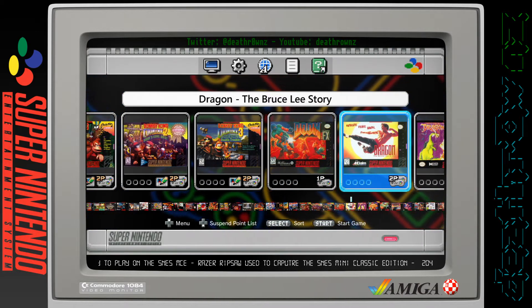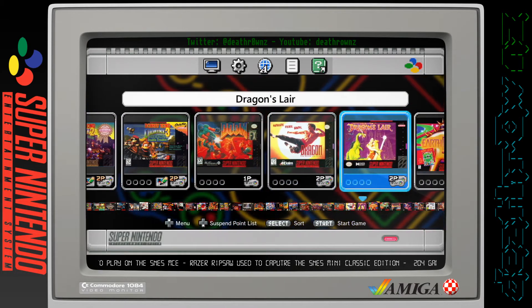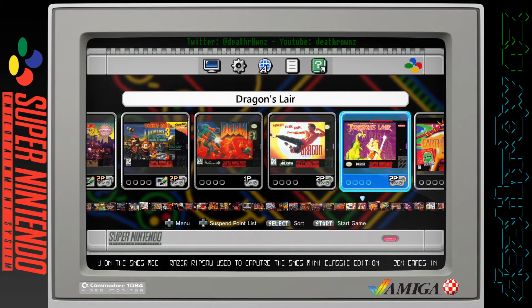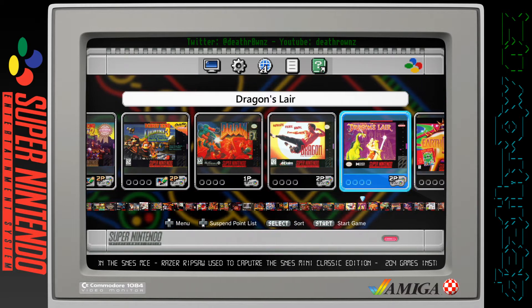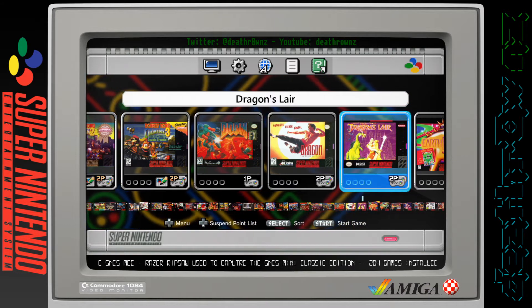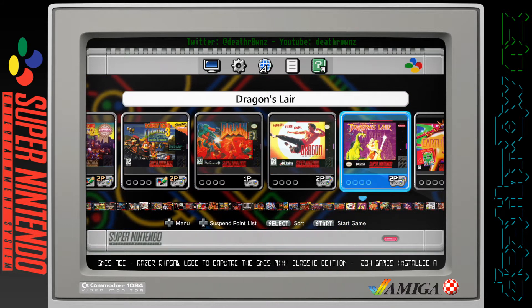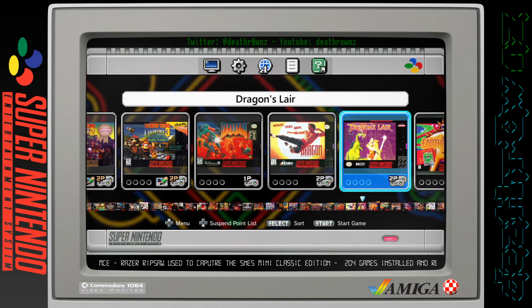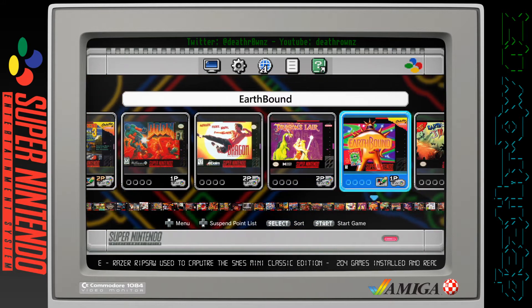Dragon: The Bruce Lee Story, Dragon's Lair - another great game in the arcades but unfortunately the Super Nintendo version, while still a good game, is nothing like it was obviously because it's not a laser disc version. So you're never going to have the same with Space Ace as you'll see later in the video. Earthbound - another game that came with the device.